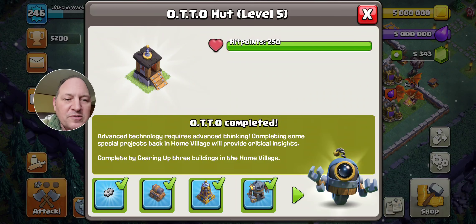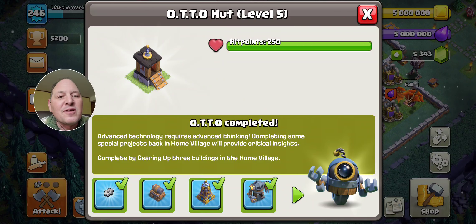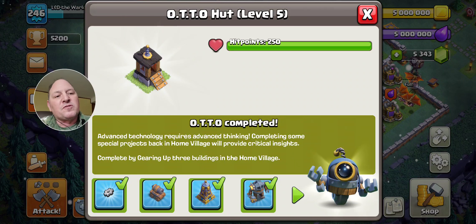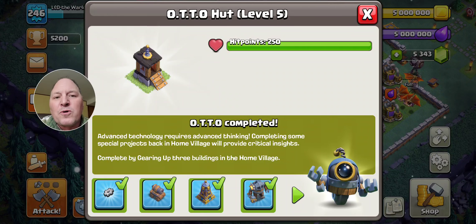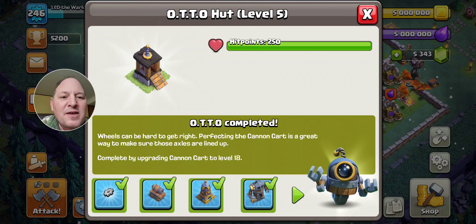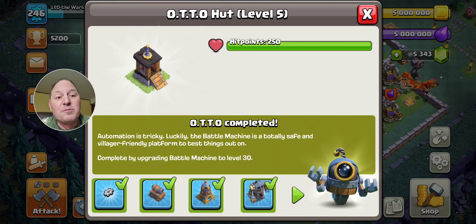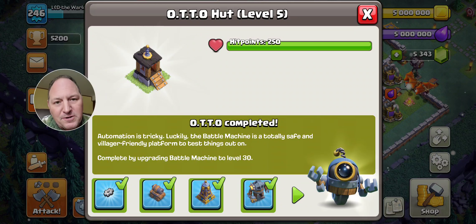You can get that triple mortar blast — though gearing up the mortar requires it to be level eight. On my Bear Trap base I've got one mortar at level eight just so I can gear it up and get Otto upgraded. Then the cannon cart has to be level 18 — which is maxed out — your mega tesla has to be at level nine, and the real grind is getting the battle machine upgraded to level 30.